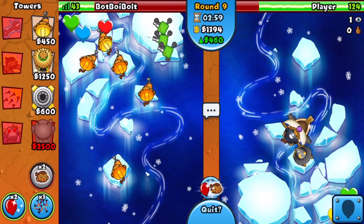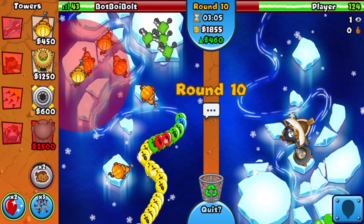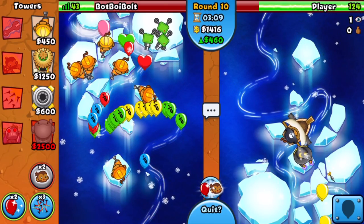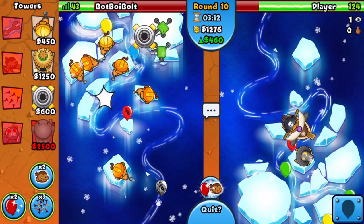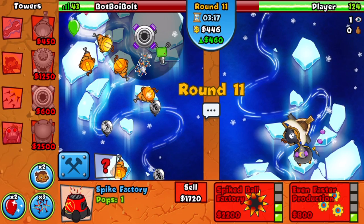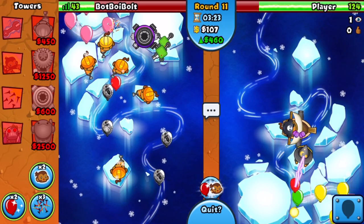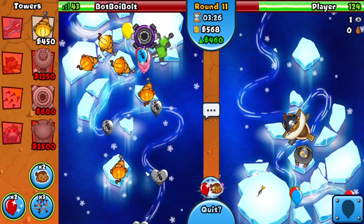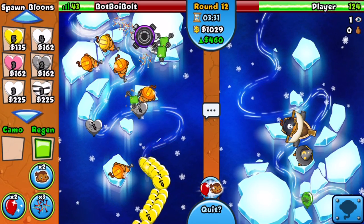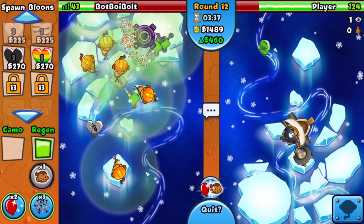He can't even defend round 11, and definitely not round 13. We have to go for a balloon trap. Are you serious — you can't make this up. I need to worry about lead detection I guess, so I'm gonna sell a few towers and go for a 2-2 to defend against leads. This makes absolutely zero sense but we might potentially die here. Nah, we're chilling.